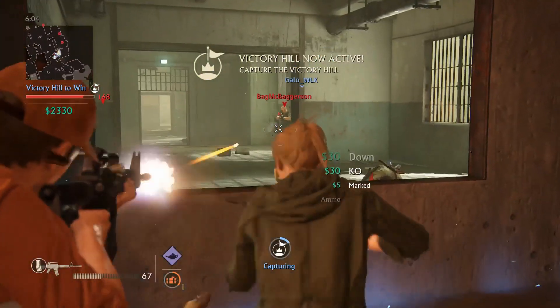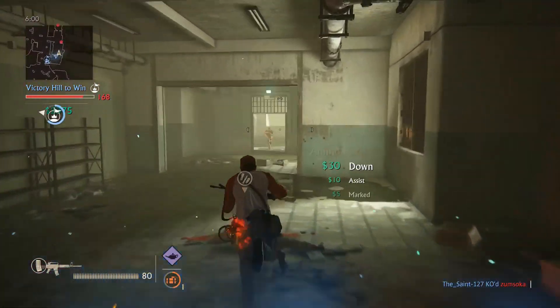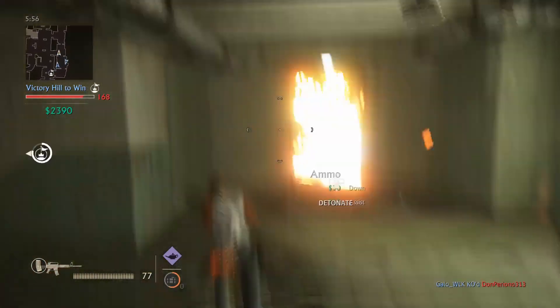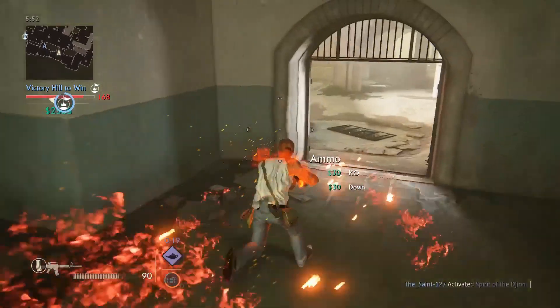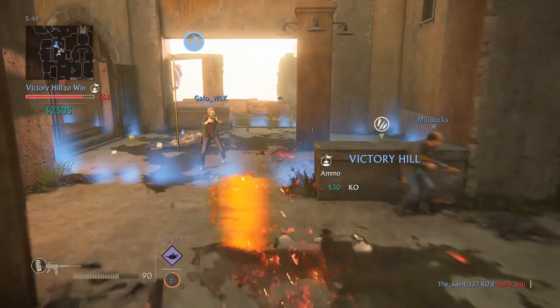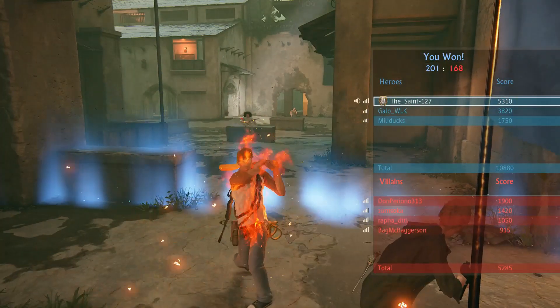I still have $2,300 and a Djinn. We're capping this victory hill and holding off this rush — got him. My teammates are back in the hill with plenty of money left over unused. We were able to pull off the win with a three-man team. They did have one player leave at the end, so it was three versus four.